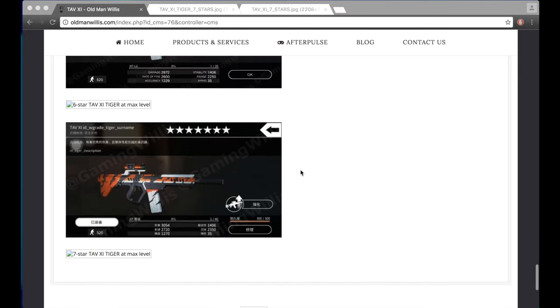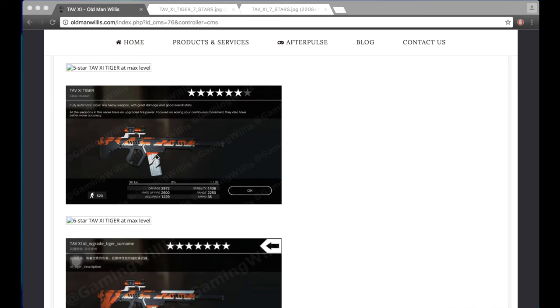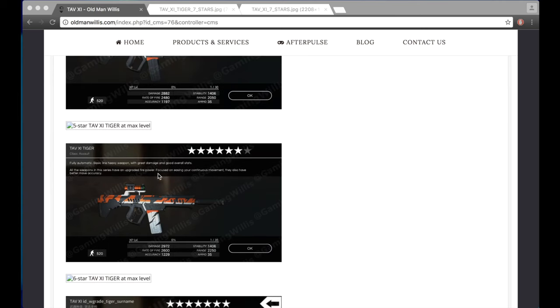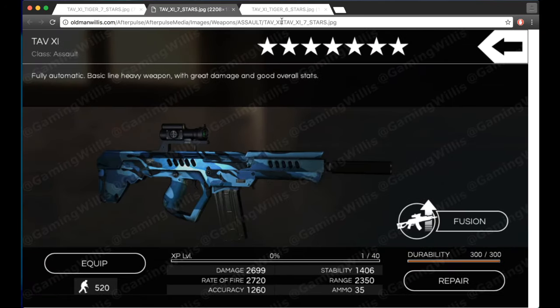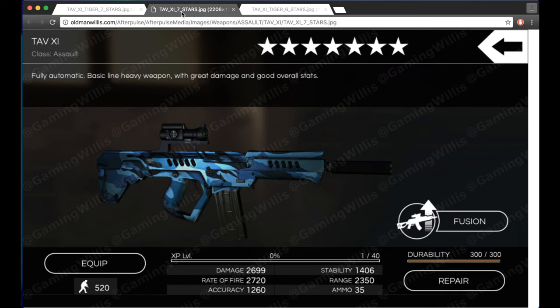We've got some tiger pictures — I'm sure this will fill in as people start building these and I come across them or people send them to me. Feel free to send pictures to me, I will put them up. We've got the seven star level one TAB XI Tiger. The language is different here so we can open this one for reference. This is very simple since there's only a regular TAB XI and now there's a tiger — this is the first time it's been skinned.